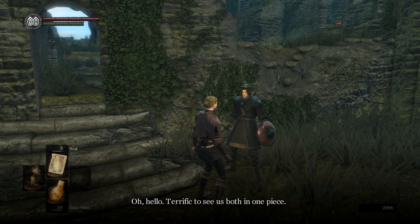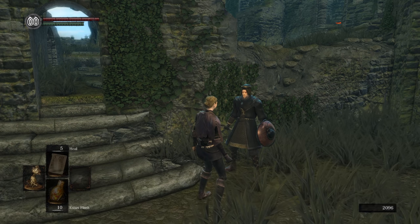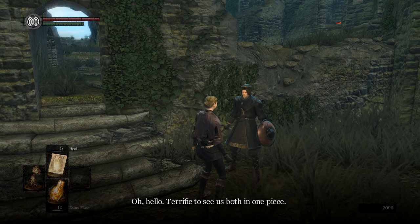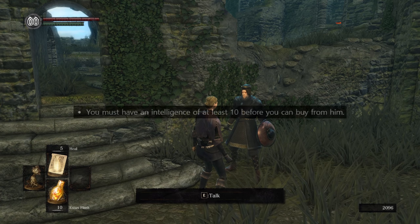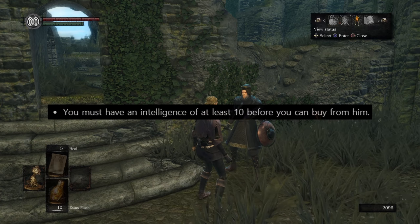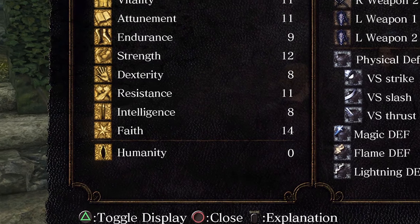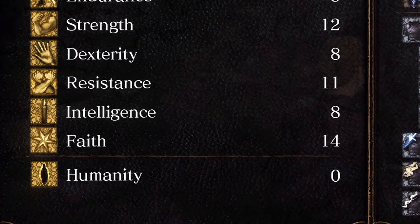Talk to him to access the merchandise. And pray that you never go hollow. Actually, Pyromancy is considered to be the most powerful spell class in the game.